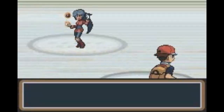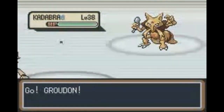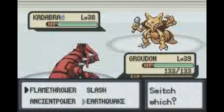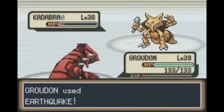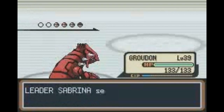Can we all just appreciate the fact that by the time we hit Sabrina, Groudon had learned STAB Earthquake? Sabrina's team may specialize in Special Attack and Defense, but it fails incredibly short against regular physical moves, let alone a STAB Earthquake to the face.